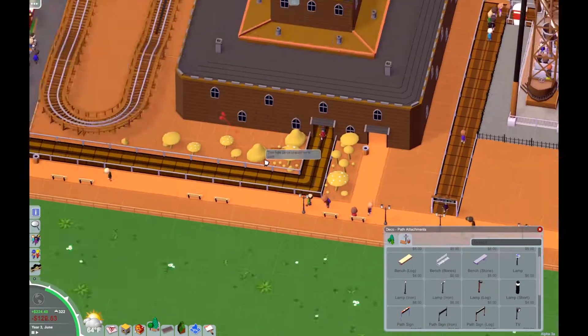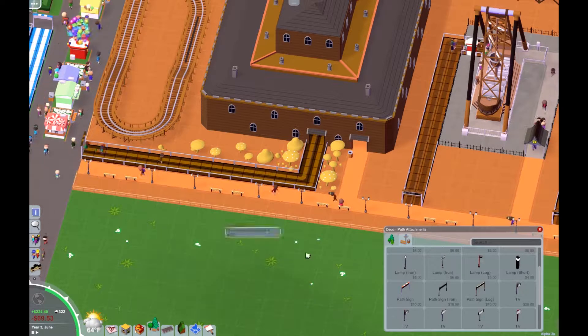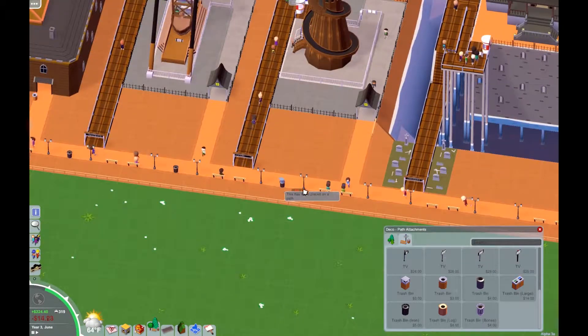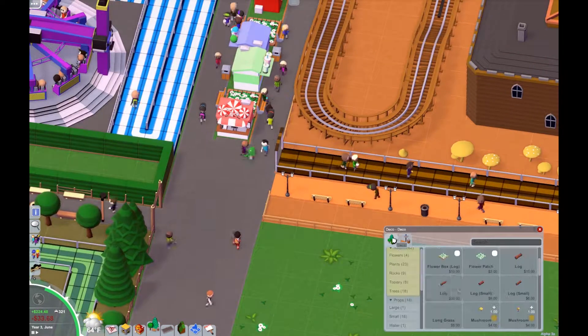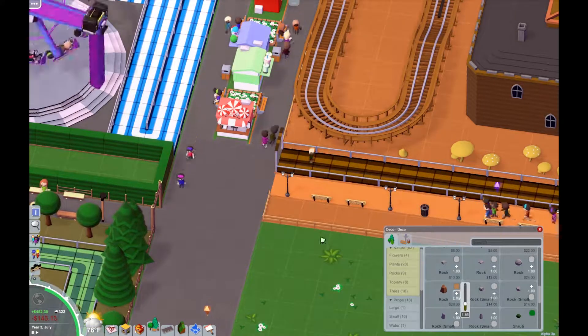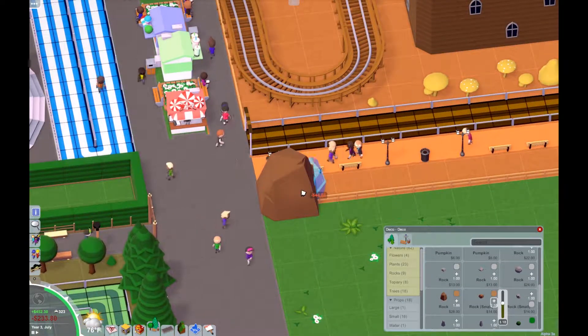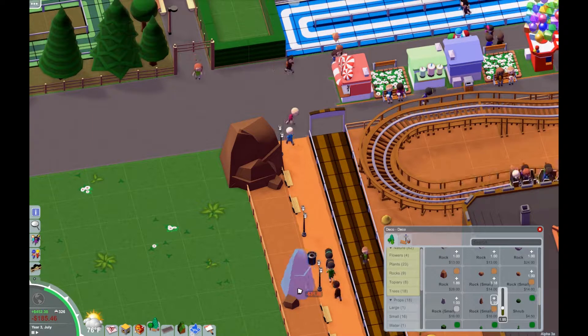Along this main path I'm putting down some benches because everyone in this section of the park was walking around hunched over like they needed a rest. Things like benches and trash cans just make any part of your park feel more complete — they're things you'll actually see out in an amusement park.